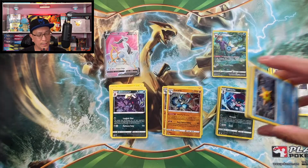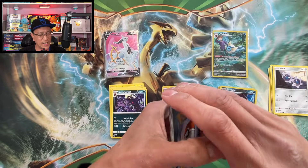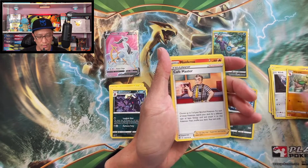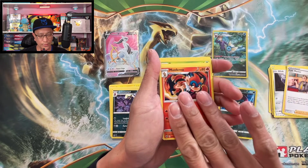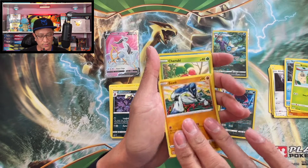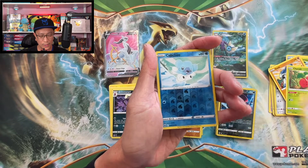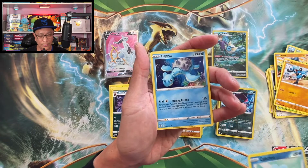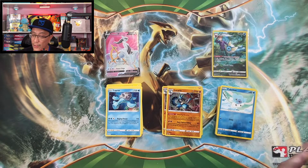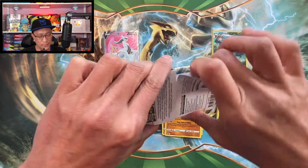Let's get one right now — let's go! Darkness Energy, Vibrava, Cafe Master, Monferno, Staryu, Burmy, Cherubi — we got a Riolu, we got Cubchoo reverse holographic, Lapras regular rare.